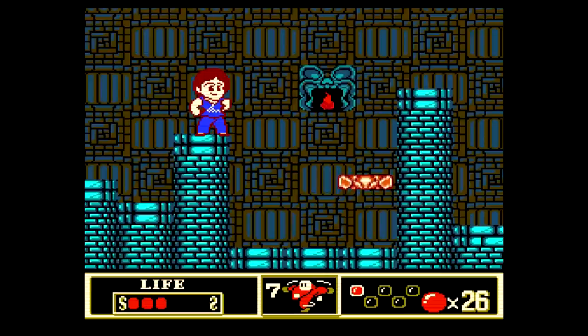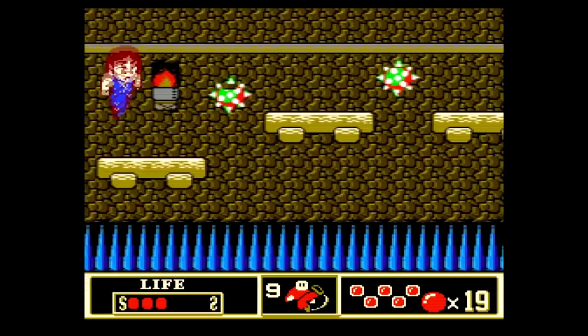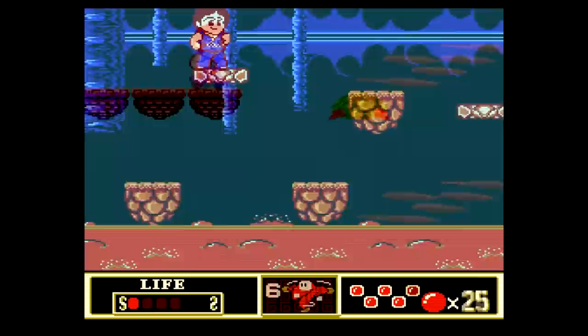The game is short, consisting of only 5 levels, each of which ends in a boss fight. You'll go through various outdoor levels filled with animal threats, indoor areas filled with spike pits and obstacles, avoid a floor made of bubbling lava, jump across the backs of flying turtles in the sky, and even see some more mechanical looking locations.